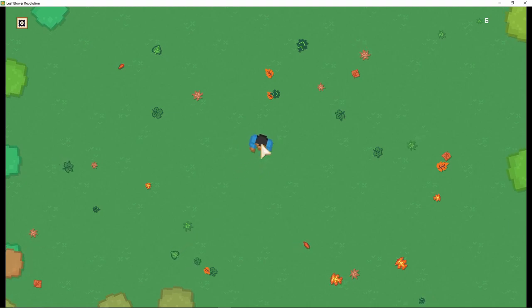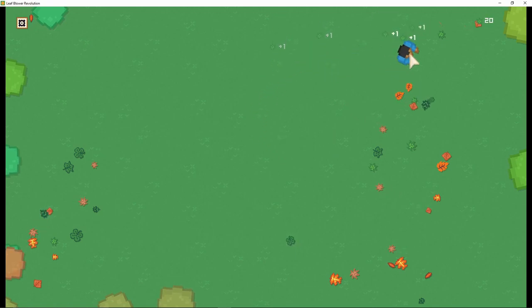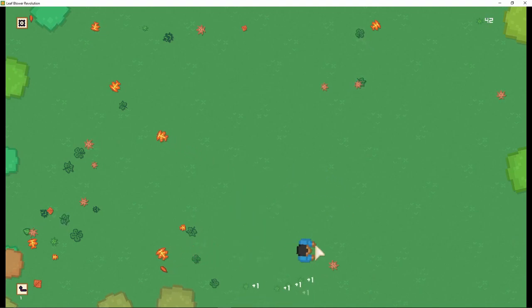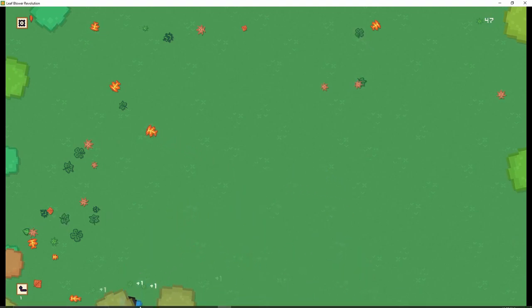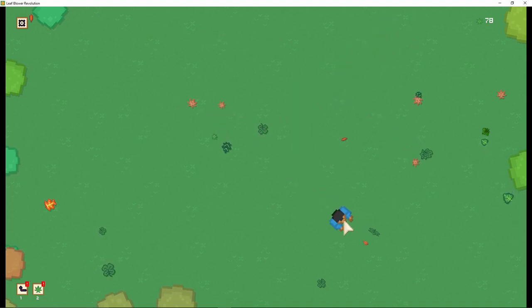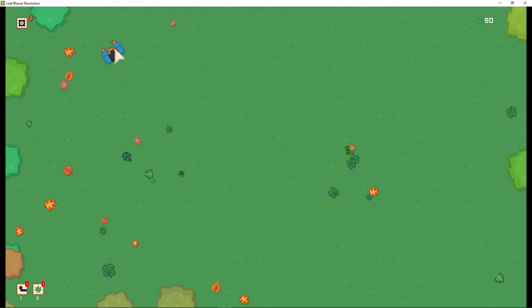Today we are playing Leaf Blower Evolution. Where you blow... Does clicking do anything? It doesn't. We are playing Leaf Blower Simulation! Where... Am I holding? I'm not holding anything. But I am blowing leaves. You get them off the screen — that's the point of this. Oh, look at that. I love it. You just get them off the screen, that's all you do. It's the best thing I've ever put my mind to.